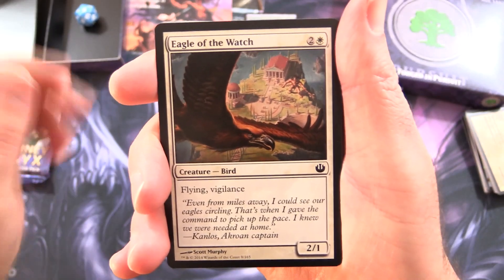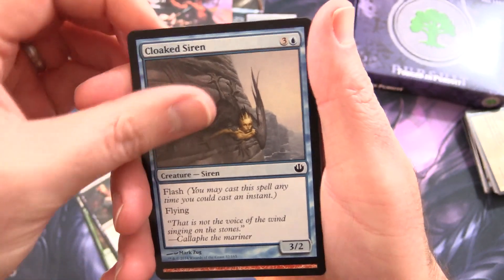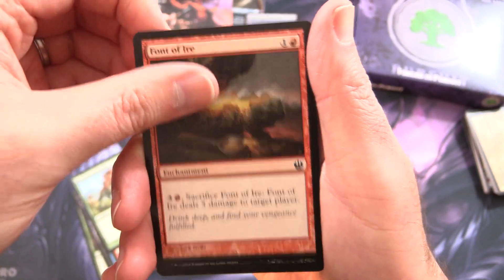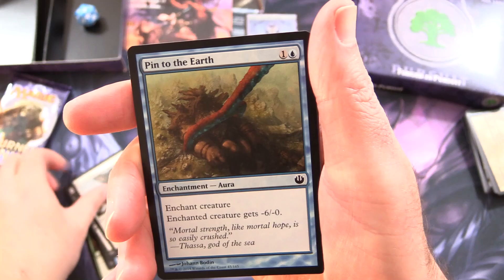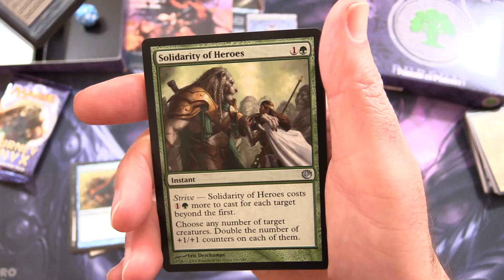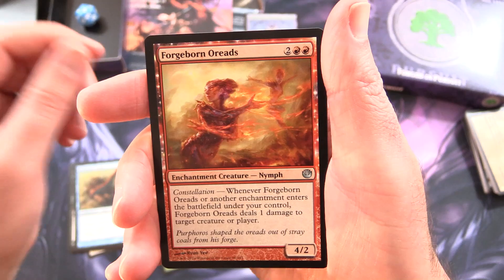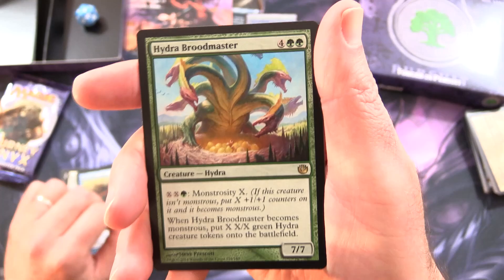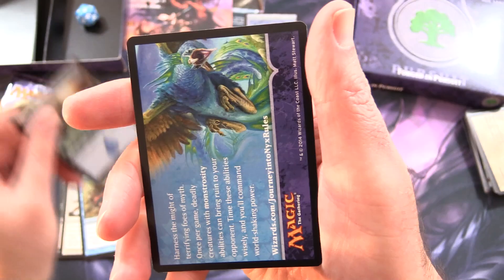We have Eagle of the Watch, Market Festival, Grim Guardian, Cloak Siren, Rouse the Mob, Ravenous Lucricota, Font of Ire, Aspect of Gorgon, Mortal Obstinacy, Pinned to the Earth, and Hour of Need. For the uncommons: Solidarity of Heroes — I actually think that's a decent pull — Forgeborn Oriads, and the rare is Hydra Broodmaster! Who's a fan of the Hydras? That is awesome artwork. And an island. And an ad.